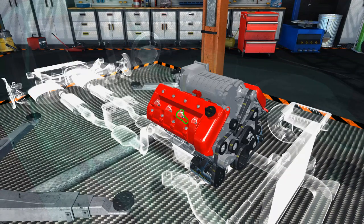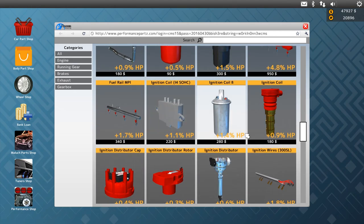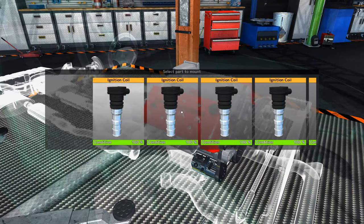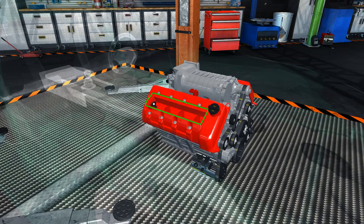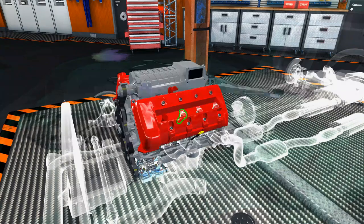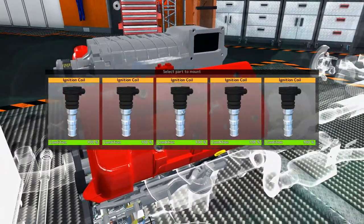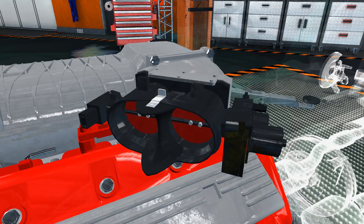Ignition coils — yes those are a thing we can get, so eight of them as well. I started with about 180,000 and I'm hoping I still have enough money. Coils cover goes on, and we've got the upgraded throttle — that looks rather cool. I do like the upgraded throttle and that is largely the engine done.